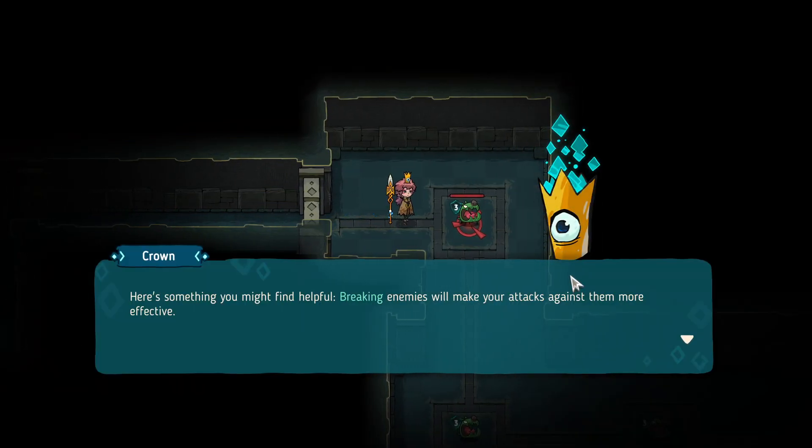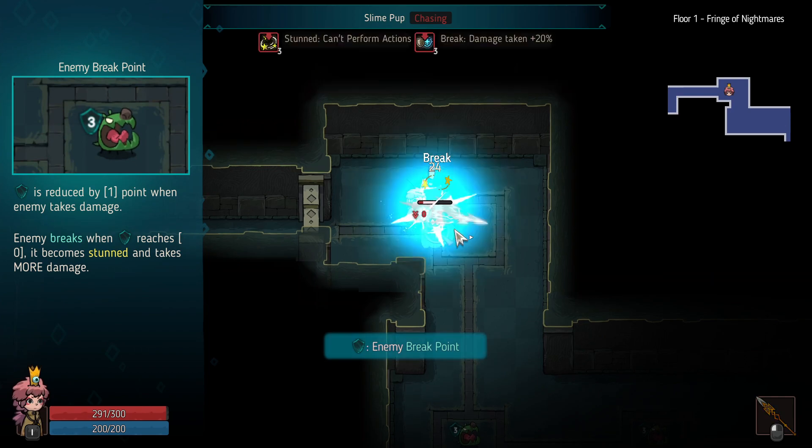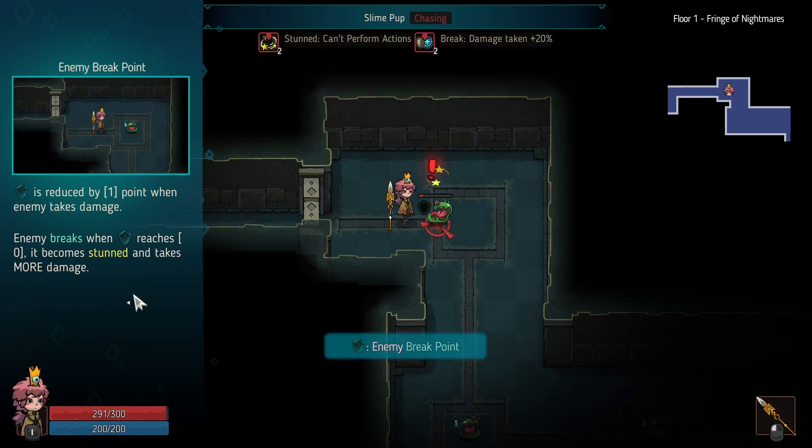Imagine getting a copyright strike for singing here! Crown explains: breaking enemies makes your attacks against them more effective. You can reduce the breakpoint of enemies by dealing damage — when an enemy's breakpoint hits zero, they will be stunned and receive more damage from hits.